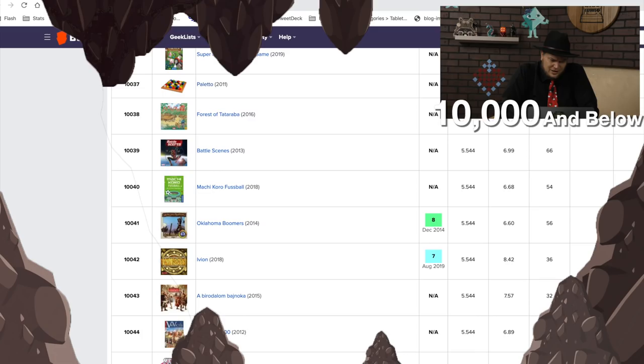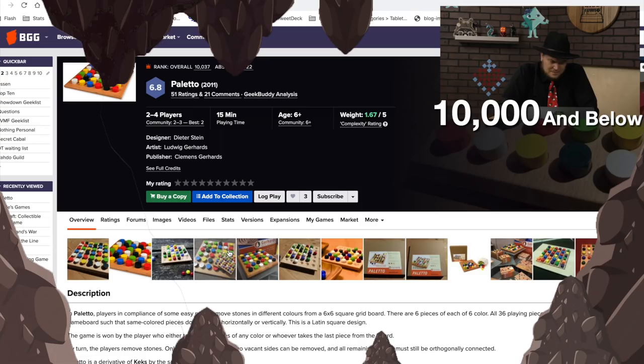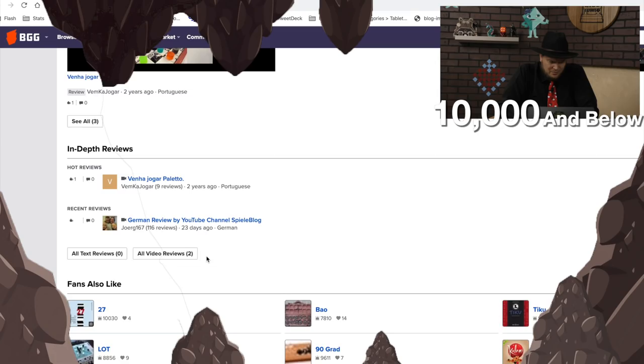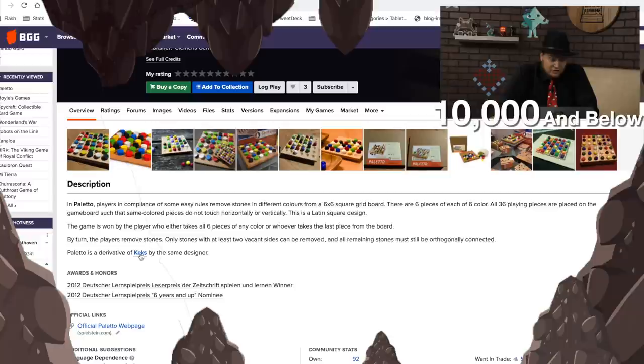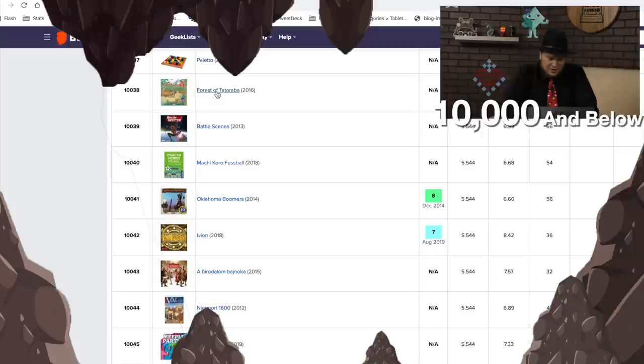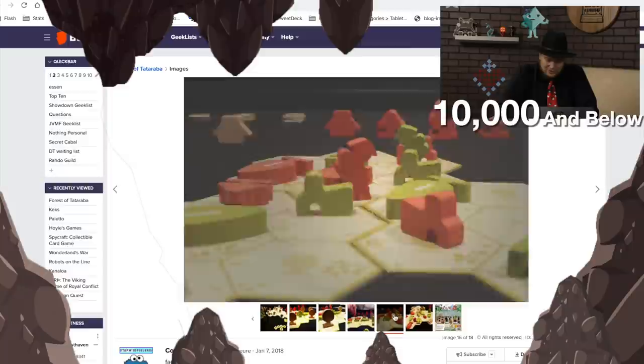This Paleto game looks pretty interesting — it's like a little abstract strategy game. It's from Clemens; I have not played this one. Or did I play this live with Z at one point? I feel like I did. It's a derivative of Kex — nope, I haven't played Kex either. Then Forest of Tataraba — that has a really pretty cover. I believe we actually have this one in our collection right now; somebody has it in their queue for review. I like the wooden pieces a lot.